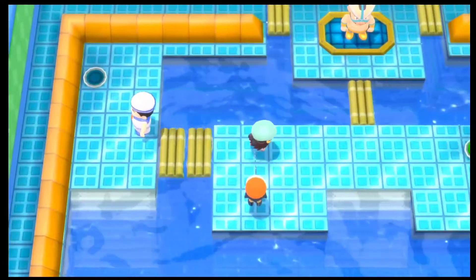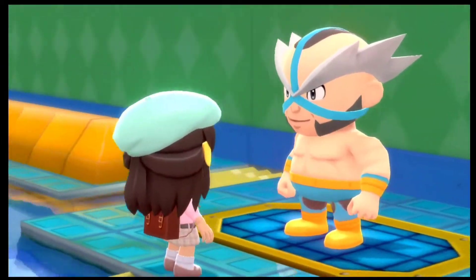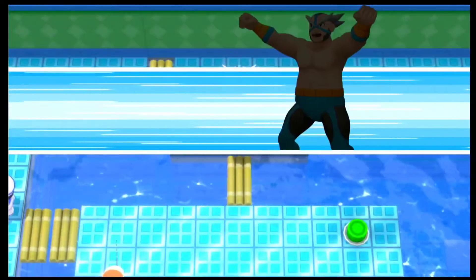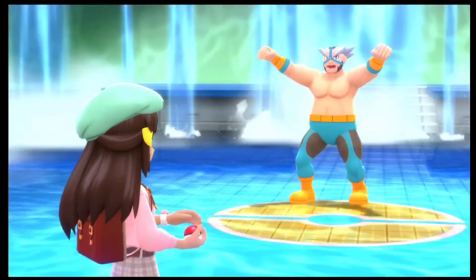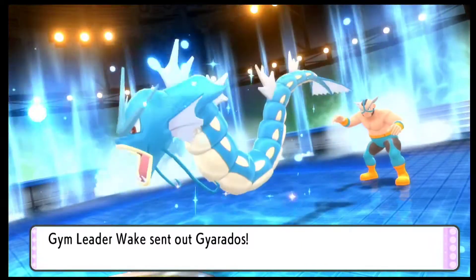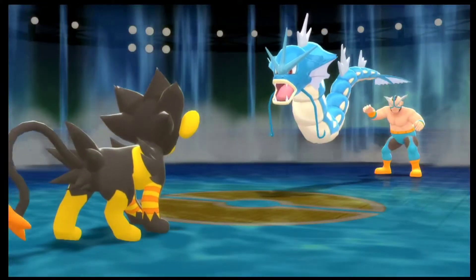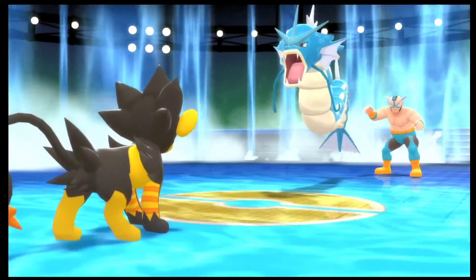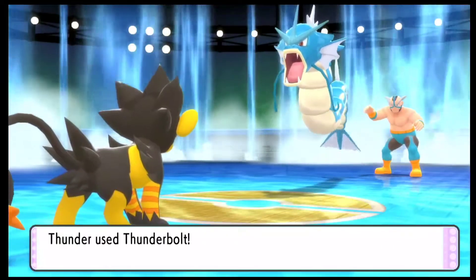We have defeated all the trainers in this gym, and I'll go ahead and challenge the gym leader as well. I still have my Luxray up front, because the gym leader does start with a Gyarados. If you don't take down the Gyarados as soon as possible, it is going to create a lot of issues. Using my Luxray should be able to take it down in one hit. The Gyarados has Intimidate, decreasing my attack stat, but I have Thunderbolt so that shouldn't be too much of an issue.